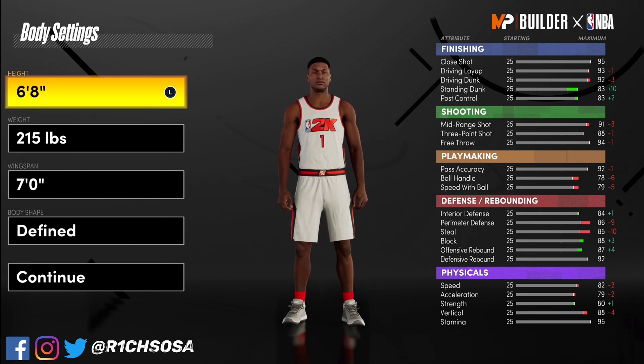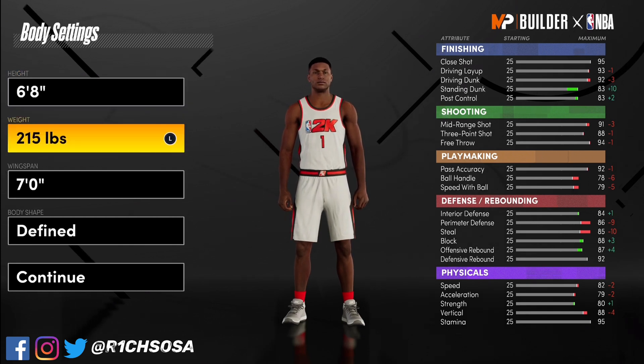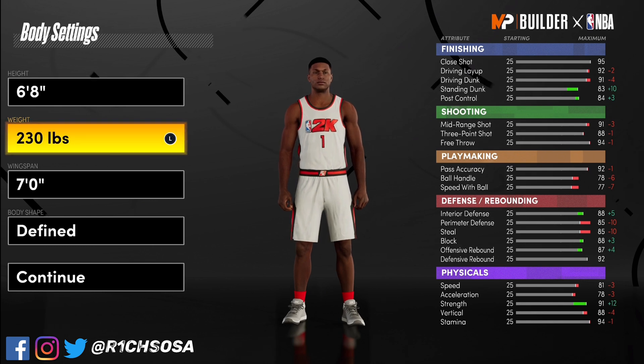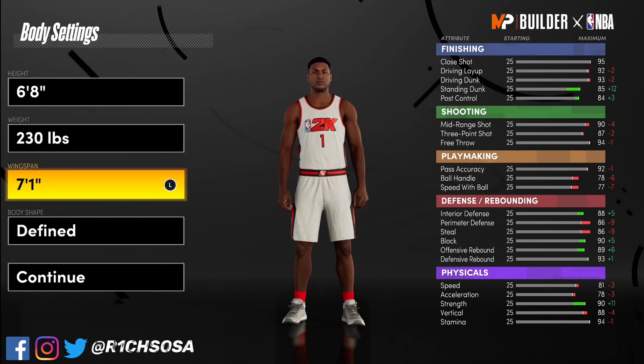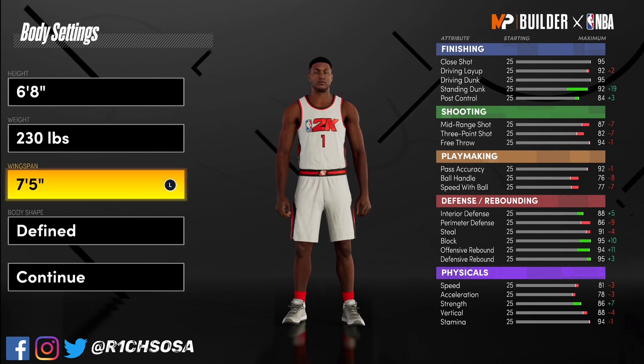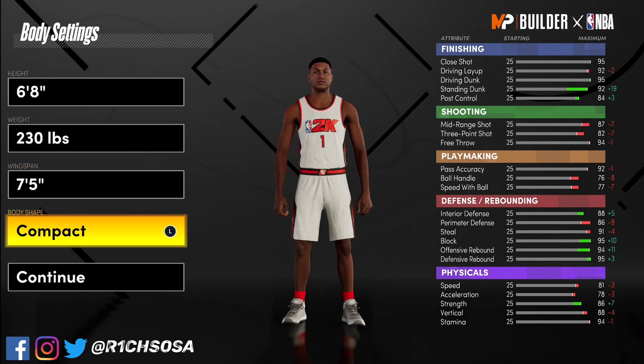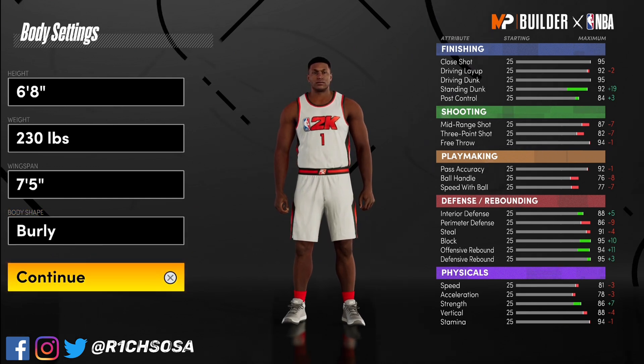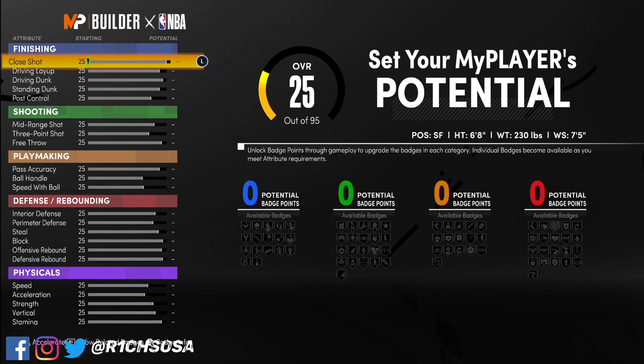In my opinion I'm going to go with six-eight — that's what I'm used to. The weight is really optional as well; I'm going to put it to 230. When it comes to wingspan it really comes down to preference, but I'm going to put it to a 75 wingspan. From the body shape I'm going to go with burly — I really enjoy that for this specific build.